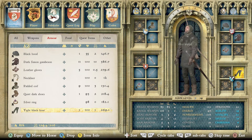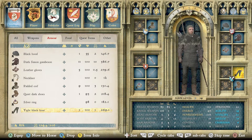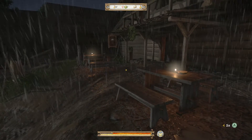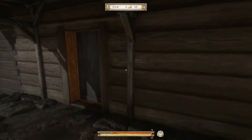Be aware there are high-level bandits in Skalitz, so if you're not a high enough level don't try it. In Uzhitz you'd have to sneak into the bailiff's home. The easiest option is Andrew at the Inn of the Glade — it's in a populated town and you can wait for him to be in his bed or sitting alone at the tavern.